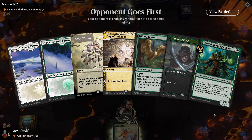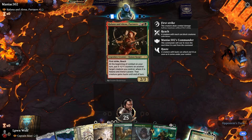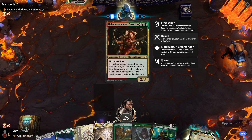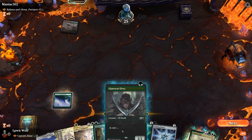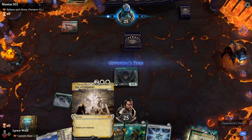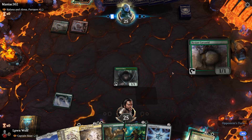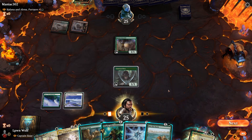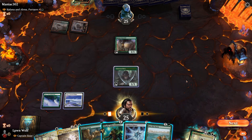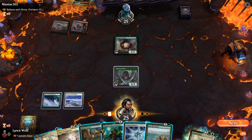Game three goes first with the Gruul build of Halana and Alena. It's a very powerful deck — it gives stuff counters and haste, which is rather terrifying. Saying that, we do have Day of Judgment, which means we can just nullify all the creatures they play for a while. Next turn they're going to be able to get Halana out and we've got three mana, so we don't want to play any more creatures right now.